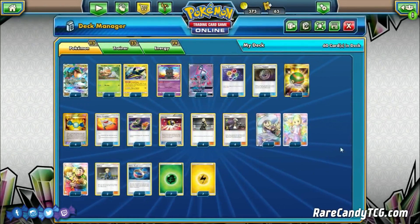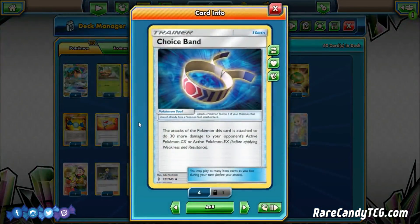Three copies of Choice Band just to increase our damage output. You could opt to play something like Wishful Baton in here if you want, but honestly I think Vikavolt does a fine job at keeping energy in play most of the time anyway. Choice Band, I think, is definitely better just to get over the hump to take certain knockouts.